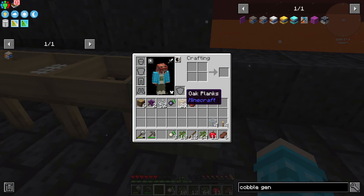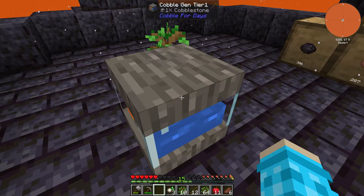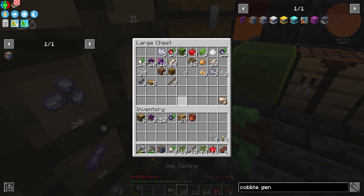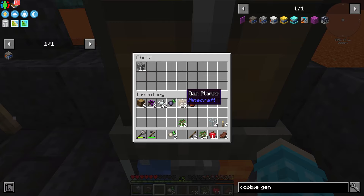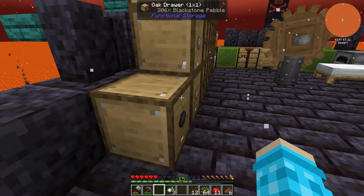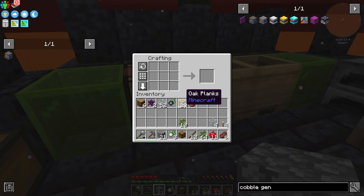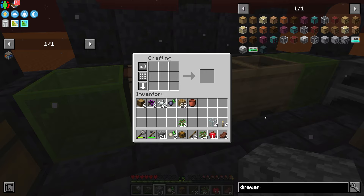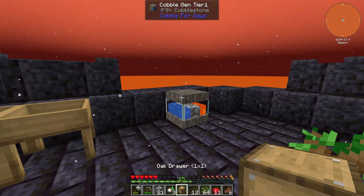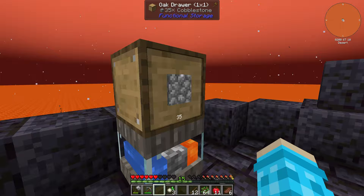Placing down the cobble gen tier one. It automatically outputs to the top, which is pretty cool. I'm going to turn the output into a storage drawer above it so we can take stuff out more easily — that way cobblestone flows right into storage.